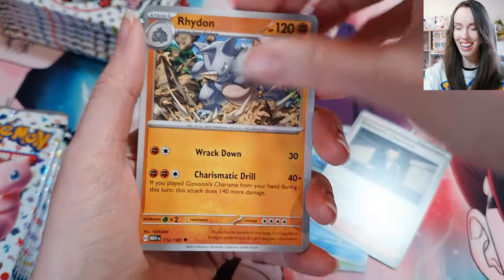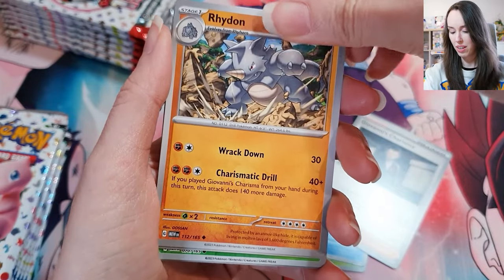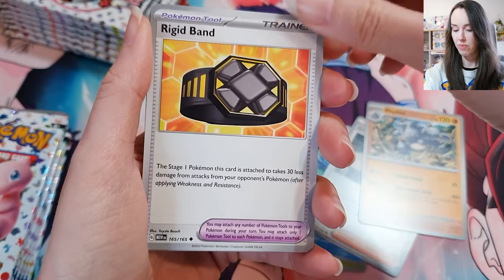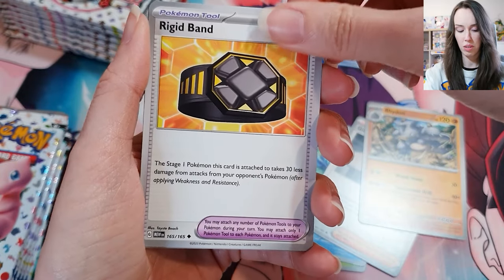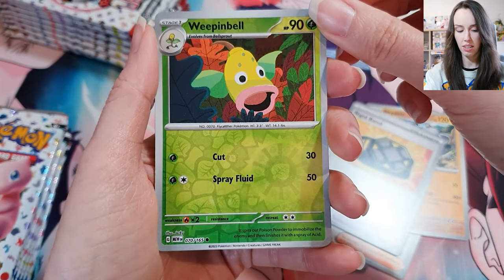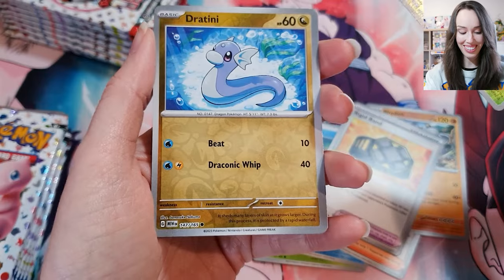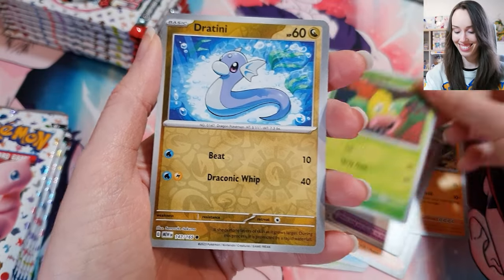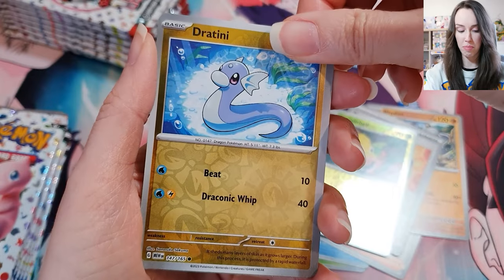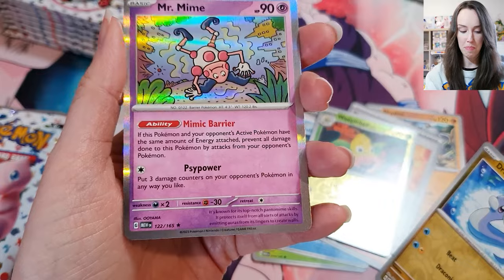These cards are just — that's another thing I found, they're so slippery, it's so easy to accidentally skip a card. We've got Rigid Band, a Pokémon Tool. We got a Weepinbell. We got a beautiful little Dratini — oh how cute. Oh, I didn't realize we have one card left. Oh, it's a Mr. Mime — awesome, that looks pretty sick, I'm happy with that.